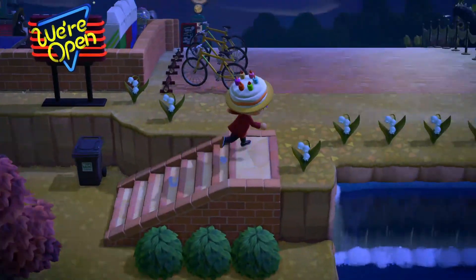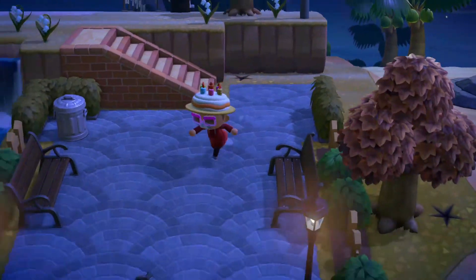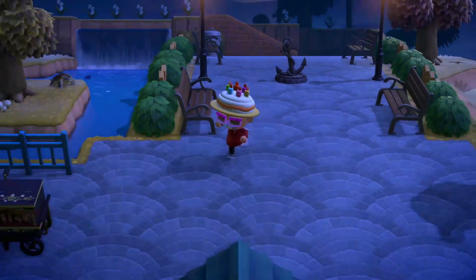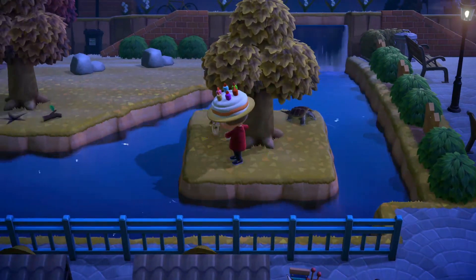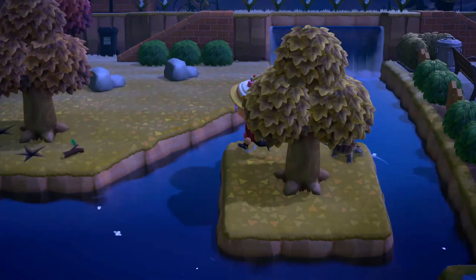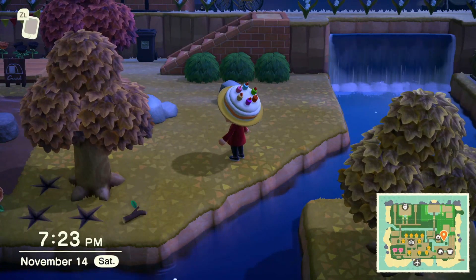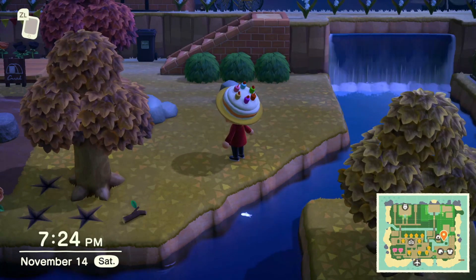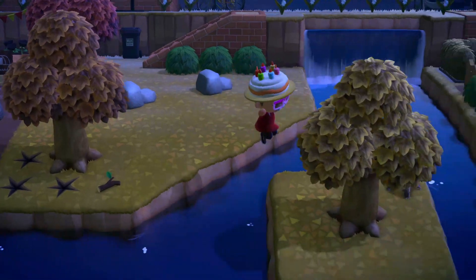My campsite leads up toward my rainbow flower garden and also to my diner, which connects to the marketplace. You can skip that by jumping over here. My island looked a lot different before — I got one of those islands with a middle section in the middle, but I connected it all and use it as a central hub for everything.